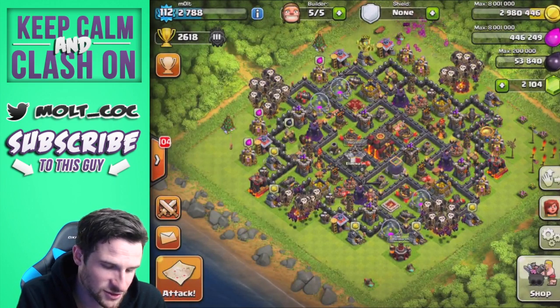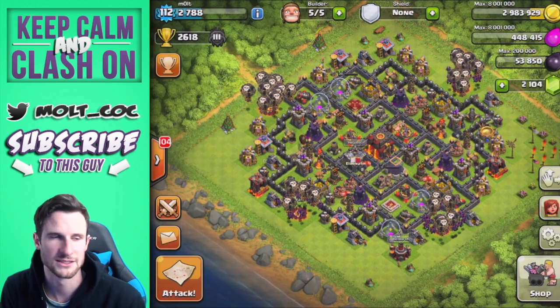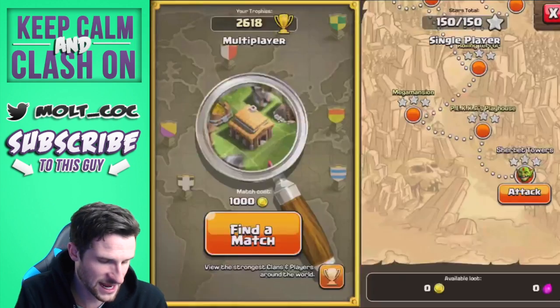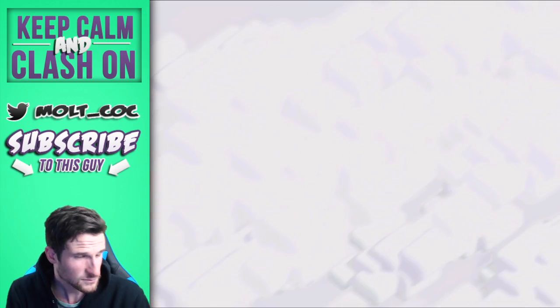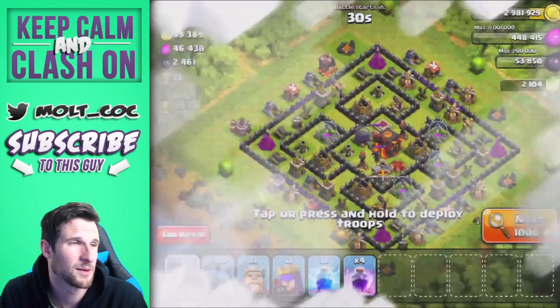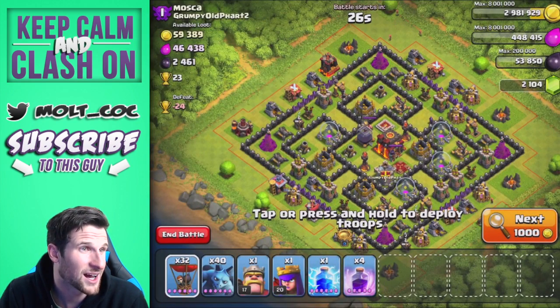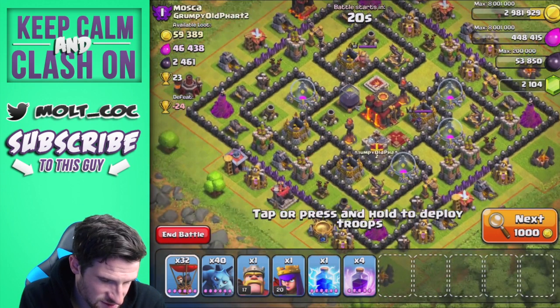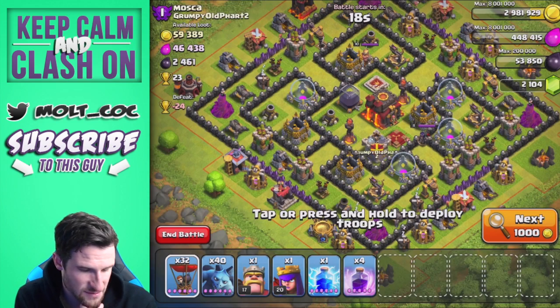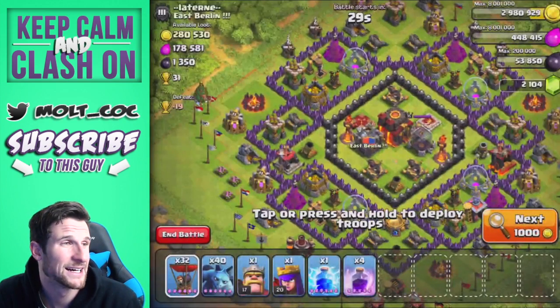Now we're going to go try and find a base and attack with some Balloonions — this should be fun. I'm going to look at higher-level bases. I'm looking for dark elixir because I want to upgrade my heroes. This one has a lot of dark elixir but those Inferno Towers are going to be bad news, so we're not going to go for that one.